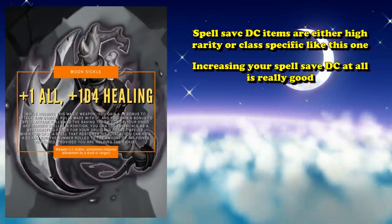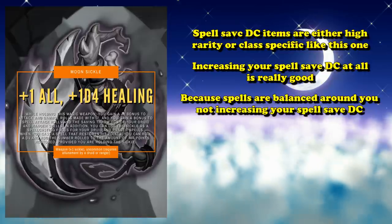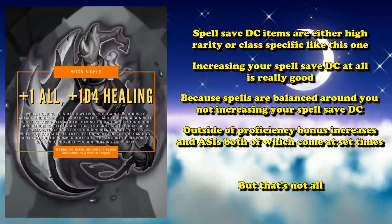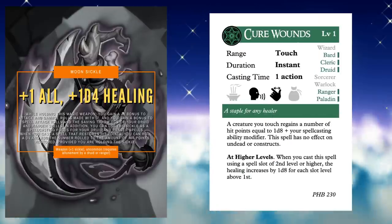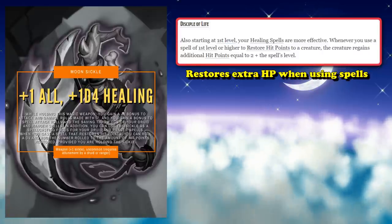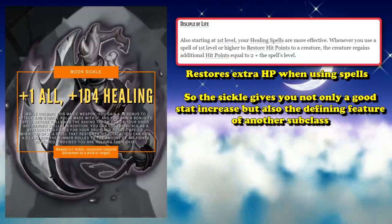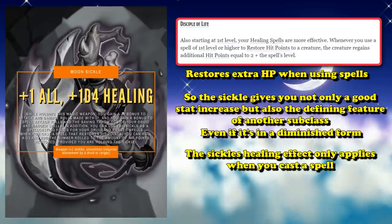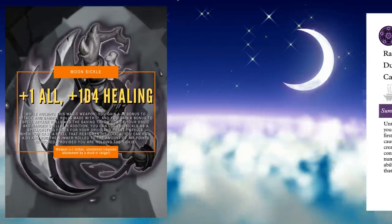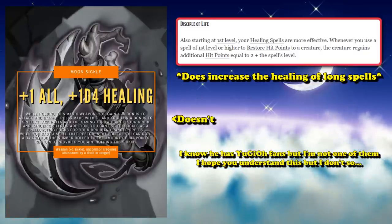This is the really powerful part of the weapon: items which increase your spell save DC are incredibly rare and generally only found on very rare or legendary items. The only items which increase your spell save DC below super high rarity are generally ones that only affect very specific classes, which this item falls into. Being able to increase your spell save DC at all is really good, because spells are balanced around the fact that you almost never increase your spell save DC outside of the standard method of raising your proficiency bonus or ability score modifier.